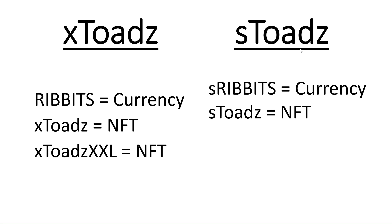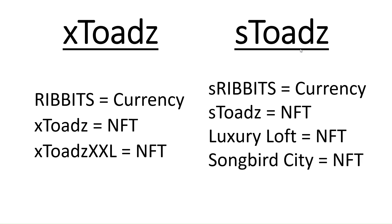On the S-Toad side, the S-Ribbets are the currency. You're going to have your S-Toads NFT, your Luxury Loft NFT, and your Songbird City NFT. The S-Toads NFTs are all different toads. Your Luxury Lofts all look the same, and the Songbird Cities all look the same because they are more of a utility NFT where quantity is what really matters. For instance, say you had three Luxury Loft NFTs — that may get you like a little two-bedroom house. Or if you had 50 Luxury Loft NFTs, it may score you like a penthouse. Those numbers are just examples; nothing's been announced as far as how many of what you'll need yet.